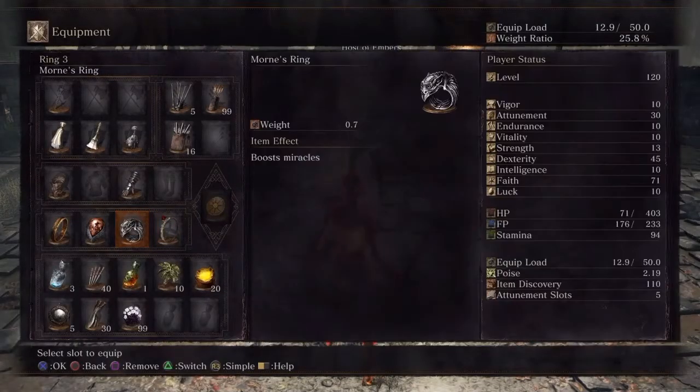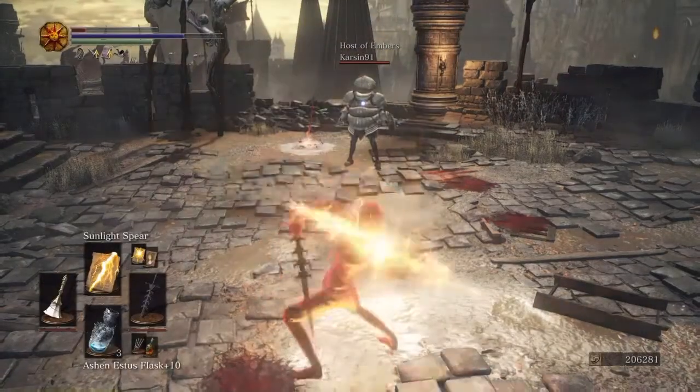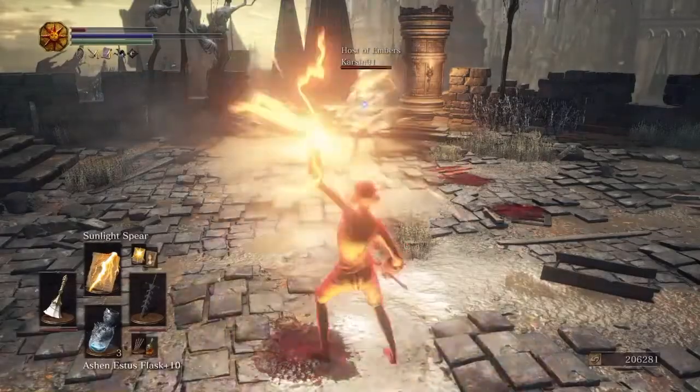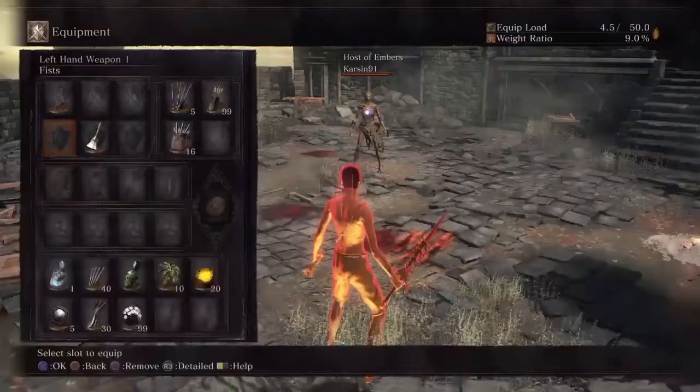Just to make sure there's absolutely no scaling going on, let's put in some extra multipliers and compare Morne's ring with the clutch ring. Still around 15.5 to 16% and 8%.